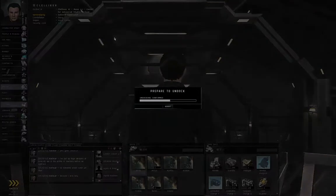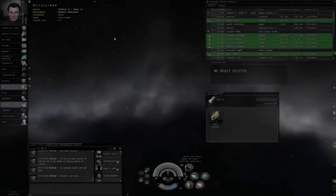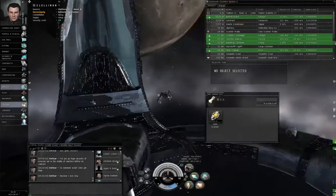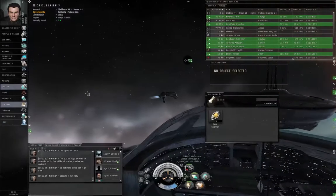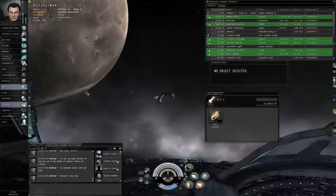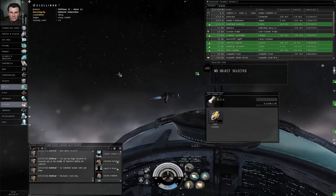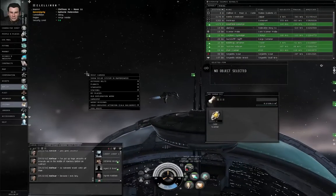Normally, you can use your warp drive whenever you want, as long as you meet the conditions to be aligned for warp — moving towards the destination within 5 degrees and going at least 75% of maximum speed. However, if a warp disruptor or a warp scrambler is being used against you, that shuts down your warp drive and you cannot warp out. And if it's a fight you're losing, your ship is going to be destroyed.